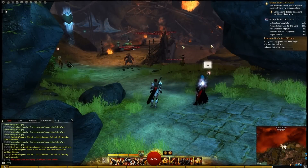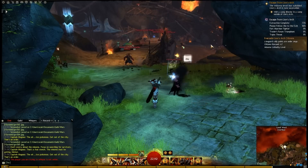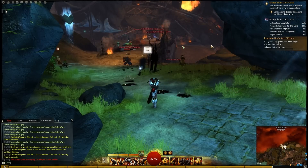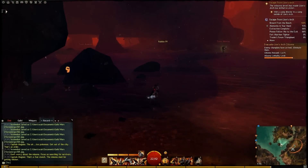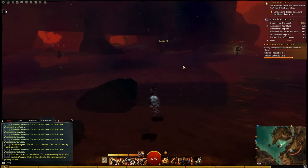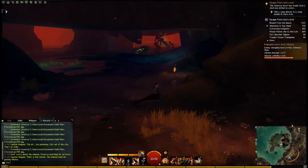Hey folks, this is Kalani. I'm going to be looking at the achievement Memories in Your Hand. This is to collect 30 found heirlooms. The problem with that is that you won't be finding them in bags — you'll be finding them inside Rubble. This Rubble is inside Lion's Arch, spotted around the place.